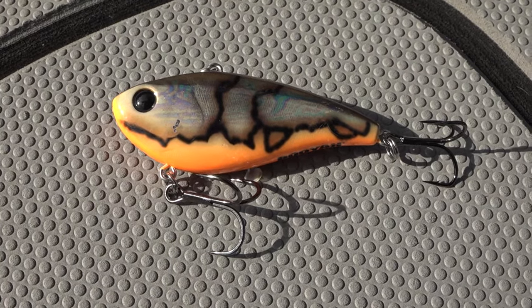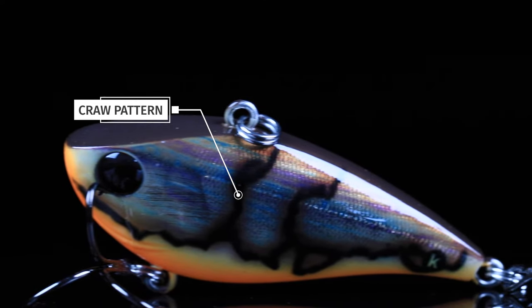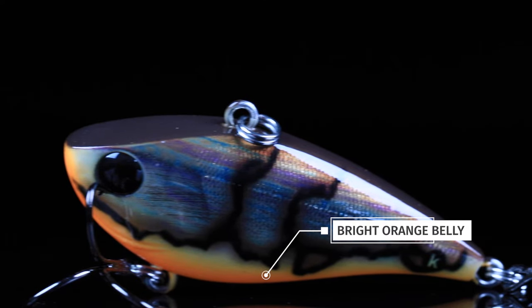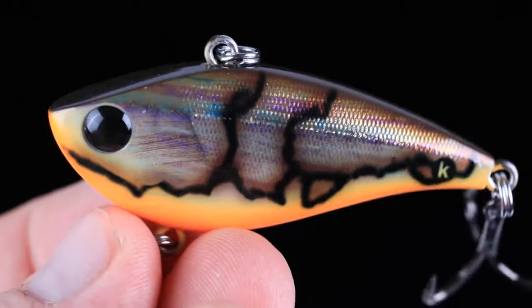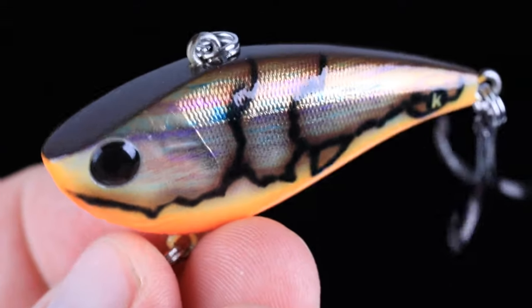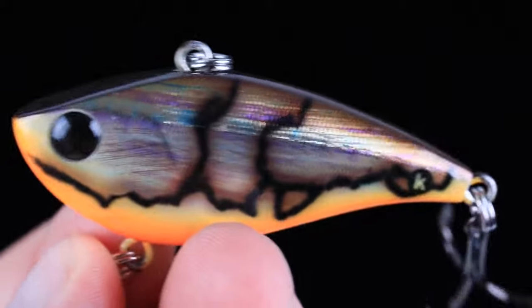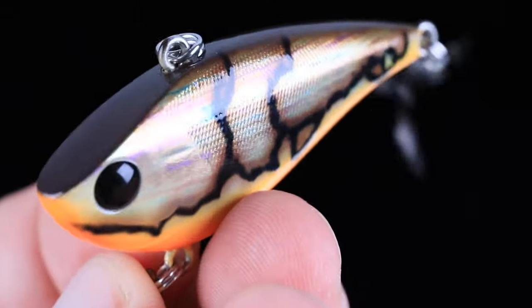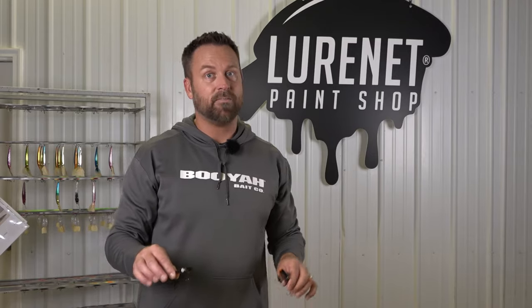This is called Graffiti Crawl and it's got so many unique features. It's got a unique crawl pattern, an underbelly that's bright orange, and this super cool oil slick on the side that's gonna mimic a shad. So you get the best of both worlds — you get crawl pattern, you get shad pattern. In places like Guntersville and that Tennessee River chain, this one's money.